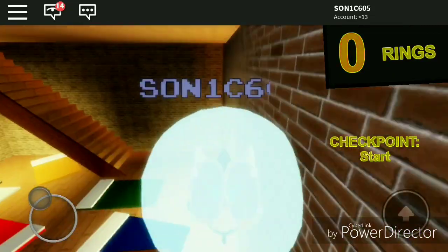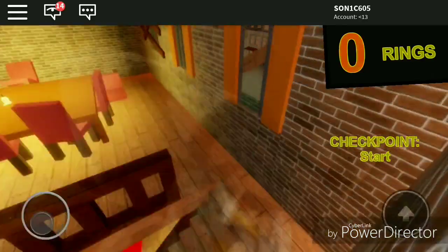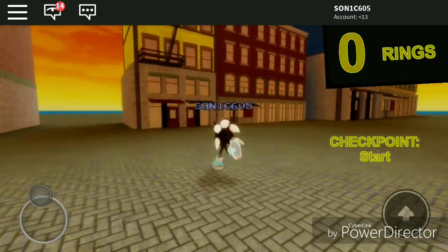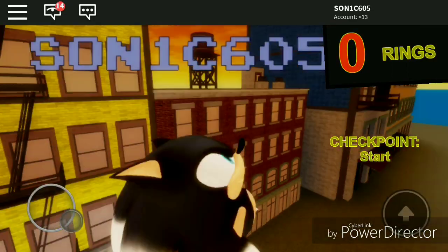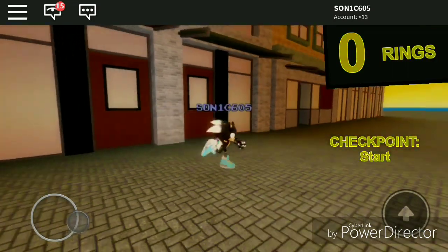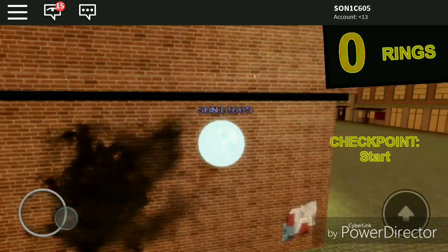This actually looks like a creepy house — looks like they were worshipping the devil or something. Anyways, we're just gonna hurry up and get out of this house. That's the only place you can actually go inside of it. Wait, what is this? Okay, that's just a mark.